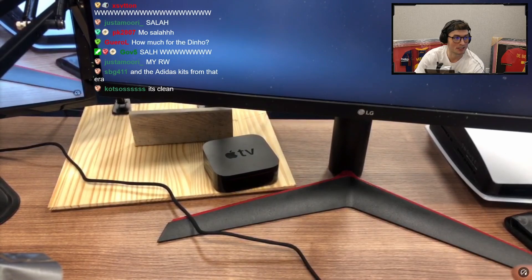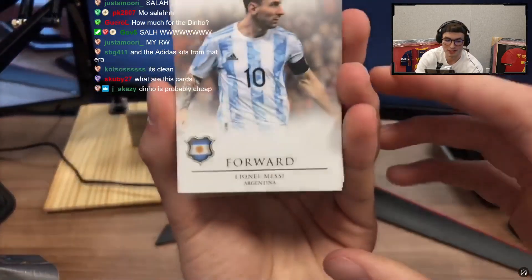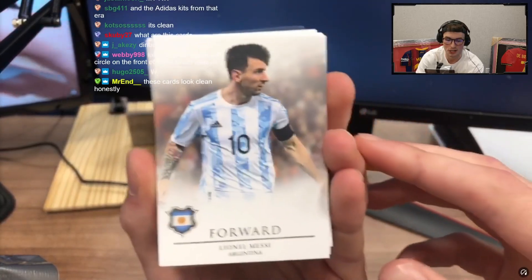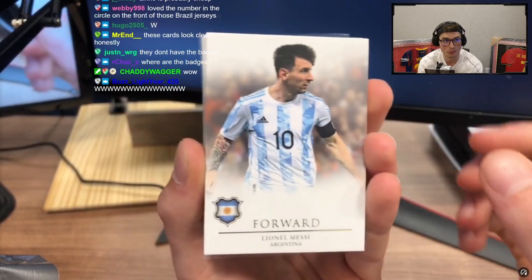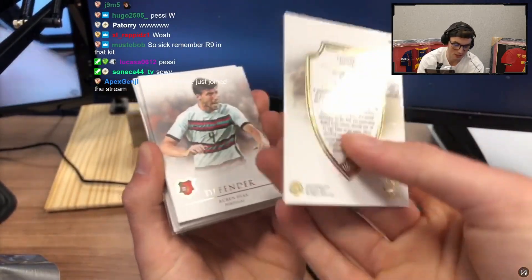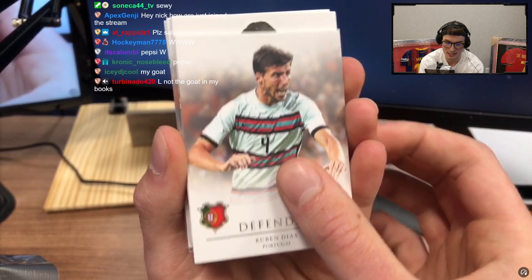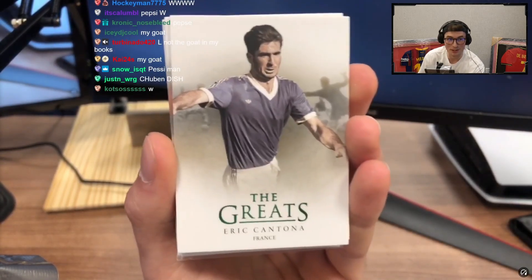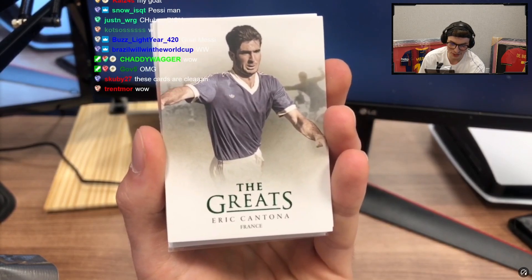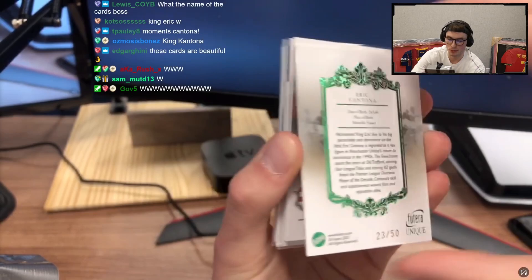We've got four mini boxes in a box, so here we go. This one has a sleeve in it which makes me think it's really special. We've started with Messi — which we will always be happy with. Messi's base. These greats cards are really crazy. Cantona — these cards are so sick chat. Cantona was numbered out of 50, that's pretty cool.